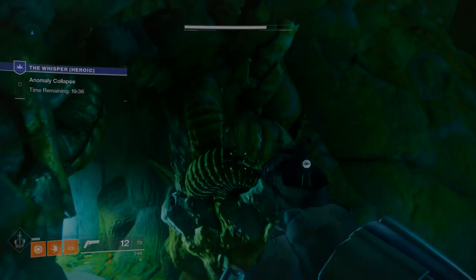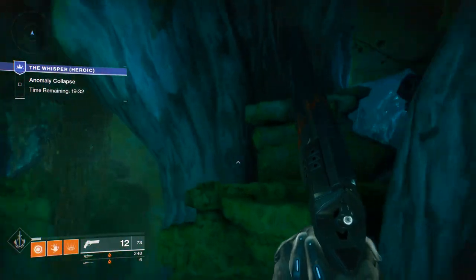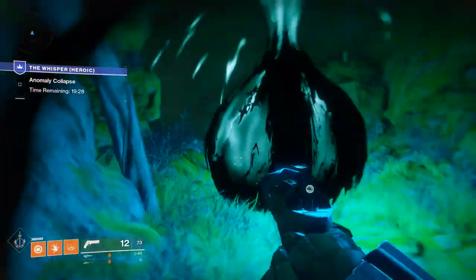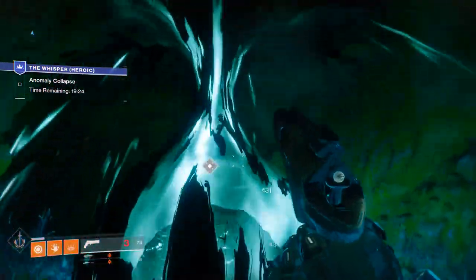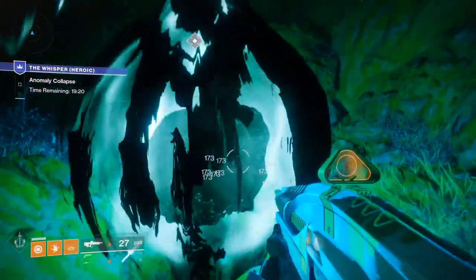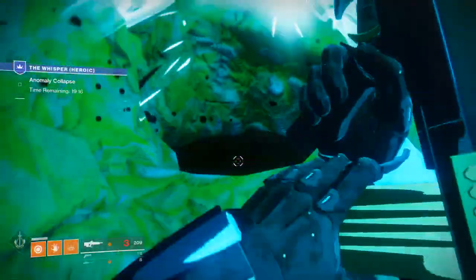Once you load in, you're basically going to want to hop onto this thing and just turn around, head onto this rock, and you can skip a whole part of it — so that's just a nice little shortcut. Then just drop down.